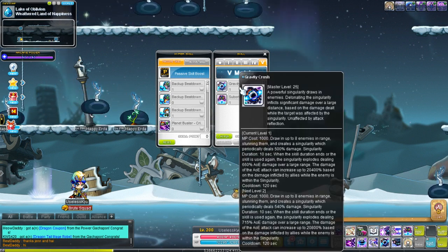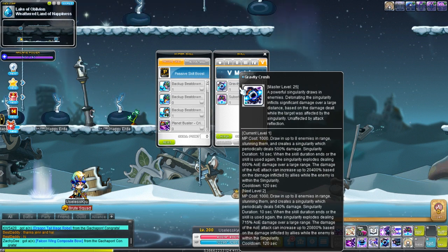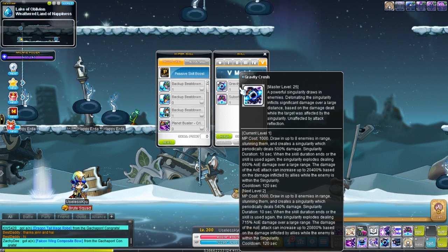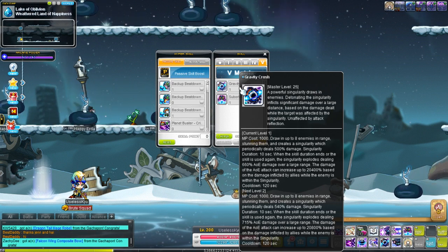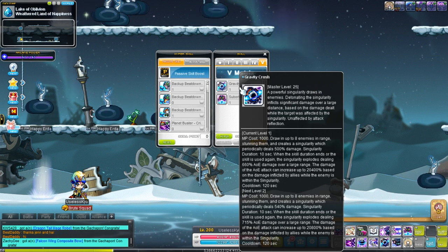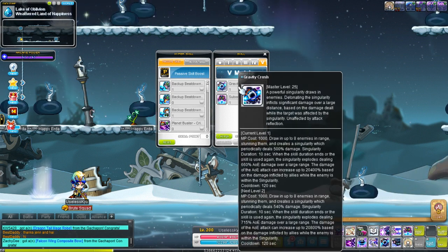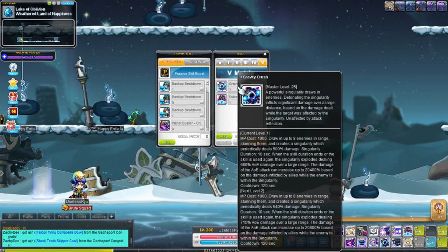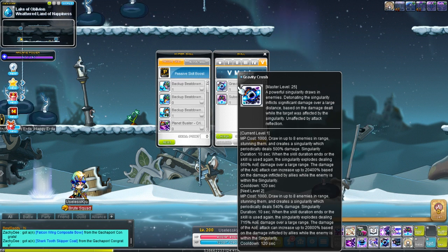Gravity Crush — I hate it. It doesn't really seem useful to me. Basically what you do is you summon a black hole that will do 500% damage on enemies that get sucked into it continuously. And then if you either press the skill again or the duration runs out, it will explode into like a giant supernova.